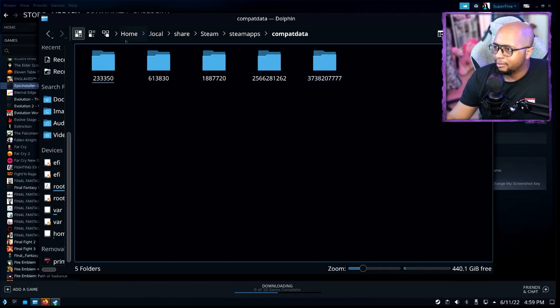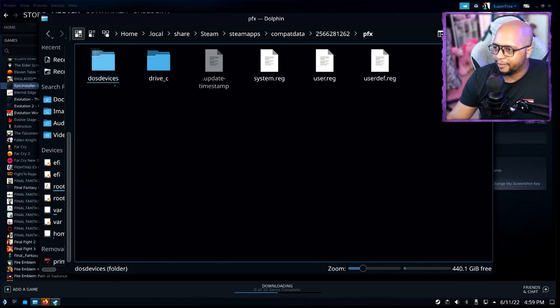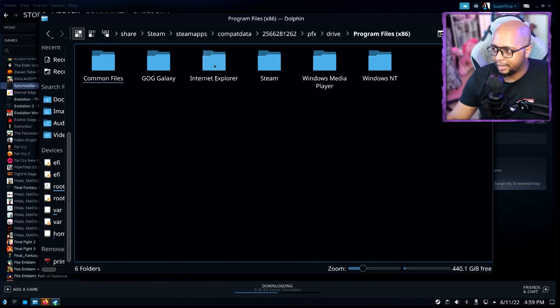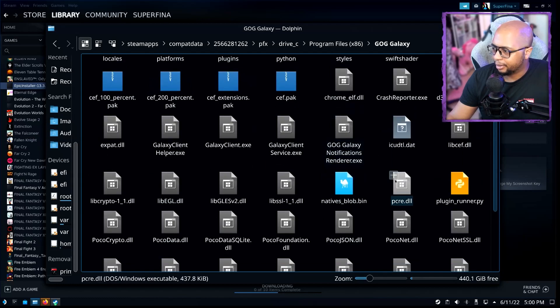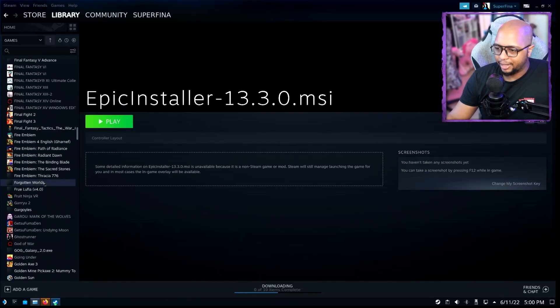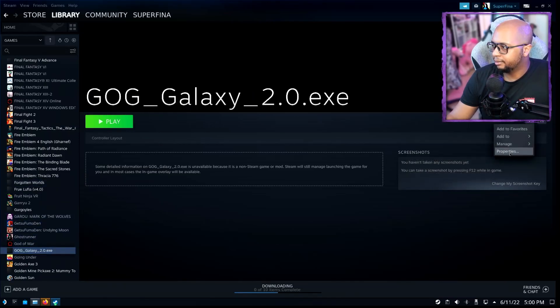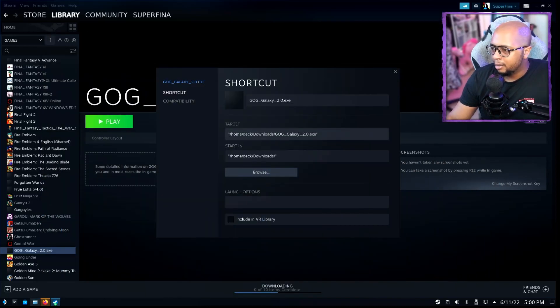Make note of this path — you'll want to keep it handy. You're going to see two folder instances that are larger than the others. Click into one, go to pfx > drive_c > Program Files (x86), and you'll see GOG. Go into GOG, and look for the executable which is the Galaxy Client. Then go back over to the GOG entry in Steam and open Properties.